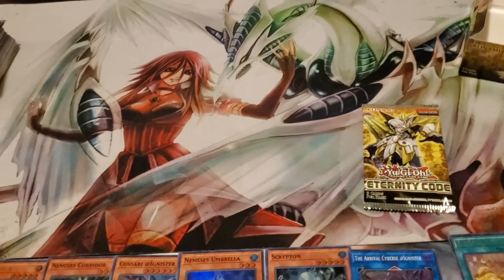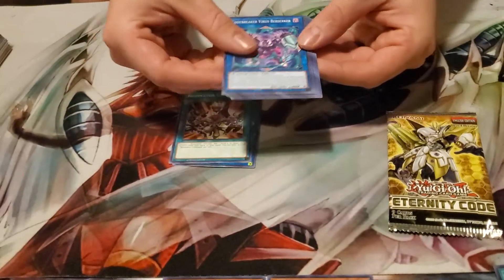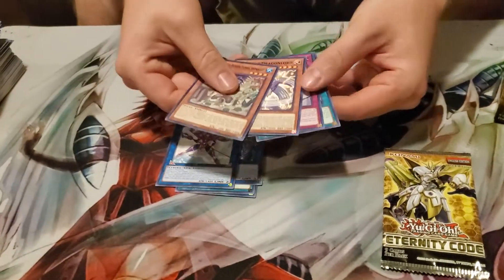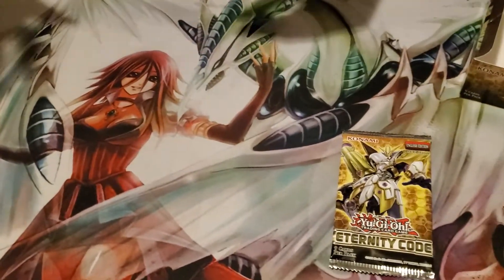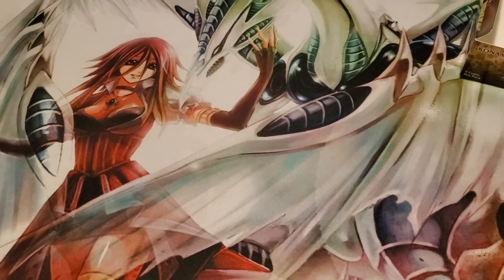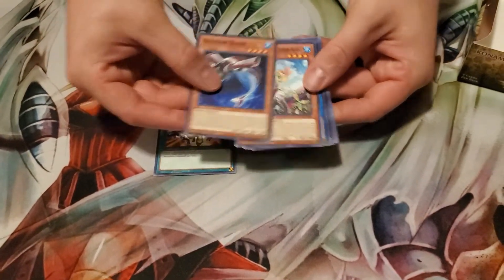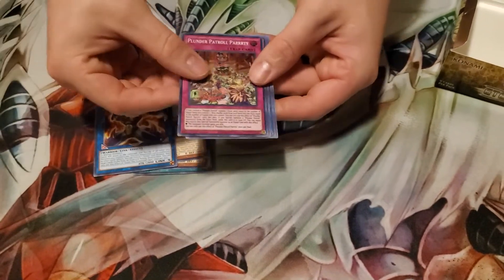Looks like we're not going to get Access Code Talker — unfortunately. That was an Ancient Warriors KO Day. Alright — Resonator Command, Flash Dart Shark, and that's a less-than-super pull to end on.